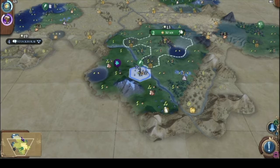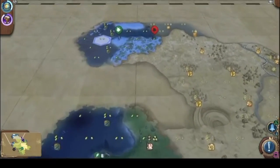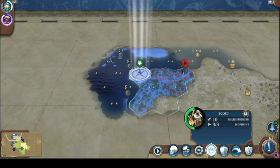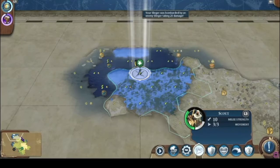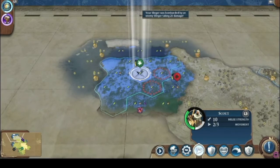We found the coast. The coast usually means we're on the edge somewhere, and I usually get done dirty when that happens. We found another barbarian camp. He's a weirdo — that scout is just gonna run away, he's not gonna battle.